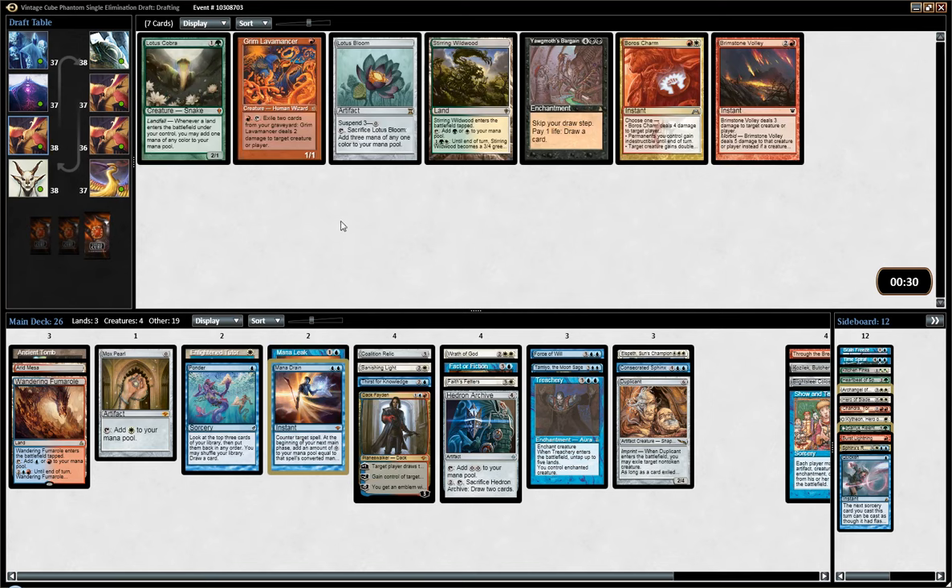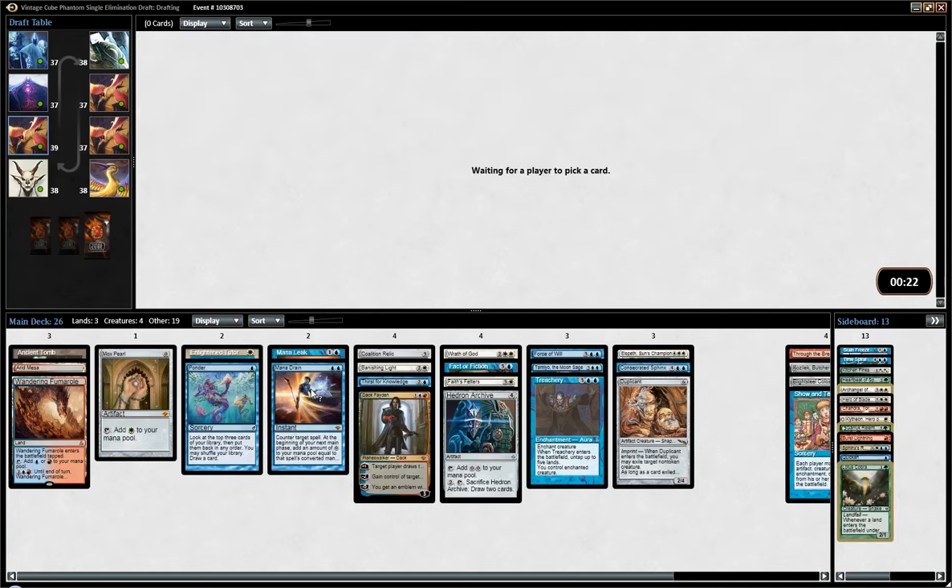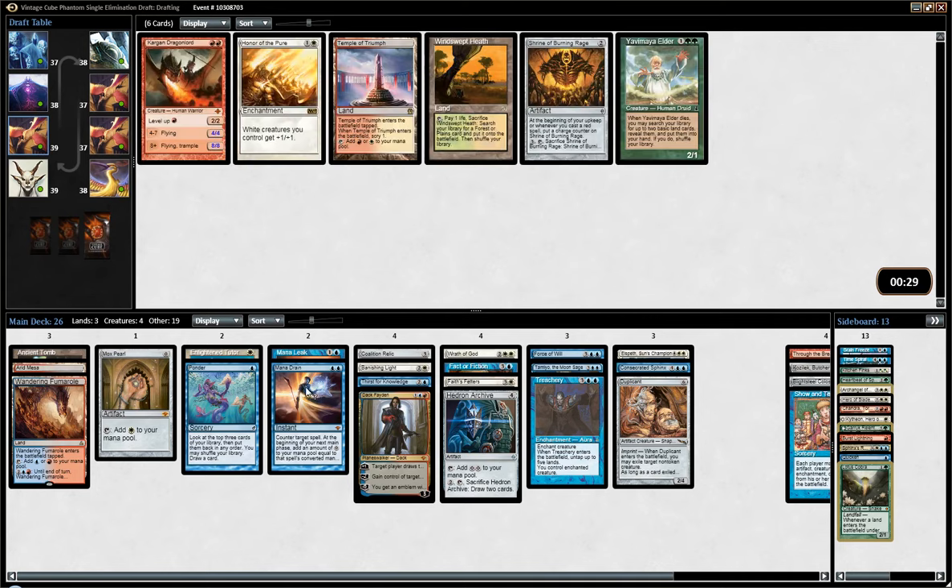I don't think we'll end up playing anything here — I don't love any card. I'll just get a Looter Scooter. Our mana is not great, but we do have Coalition Relic. We have two fixers for red, and not many red spells — I guess three fixers for red. Windswept Heath could be cool, but we are pretty sure we will not get any Tundra or Hallowed Fountain, so it doesn't make much sense to pick these.